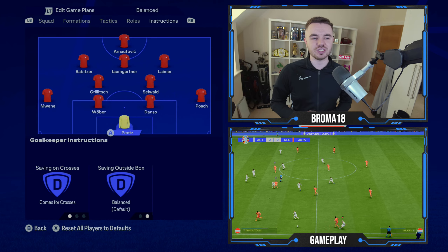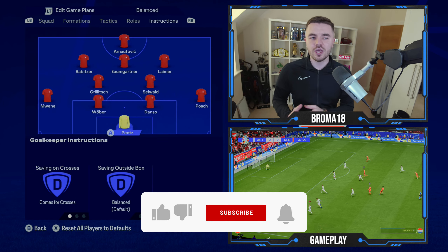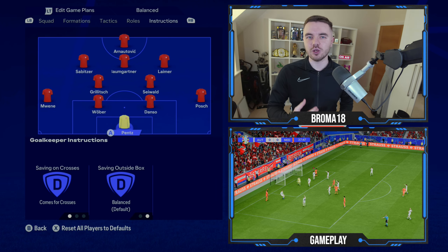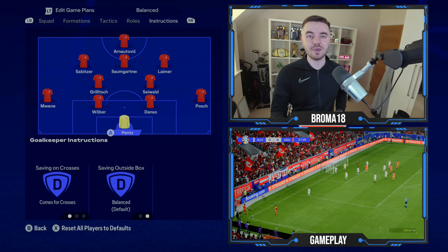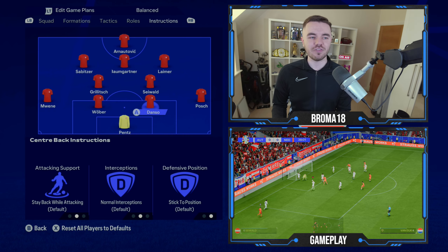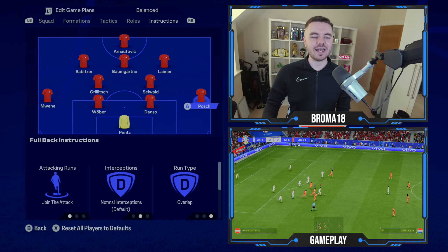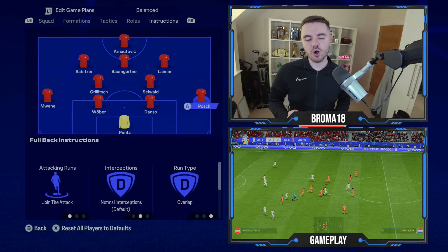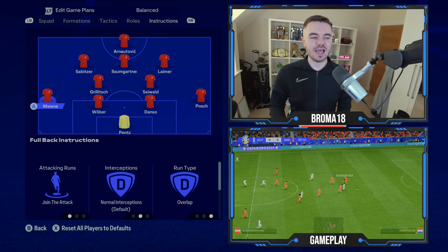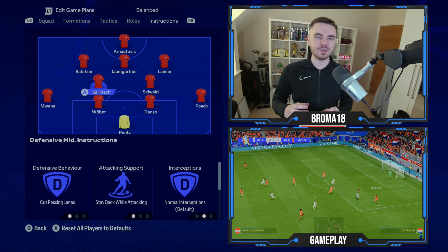For player instructions: the keeper is on come for crosses, sweeper keeper outside the box, and balanced. One area he could improve is pushing up to sweep, as he has been caught out when the opposition have gotten in behind. The center backs don't need any changes, so keep them as they are. Both fullbacks are on the same instructions: join the attack and overlap, same on either side.